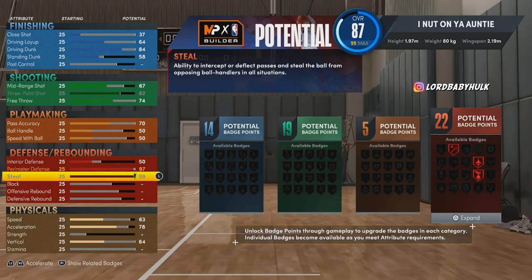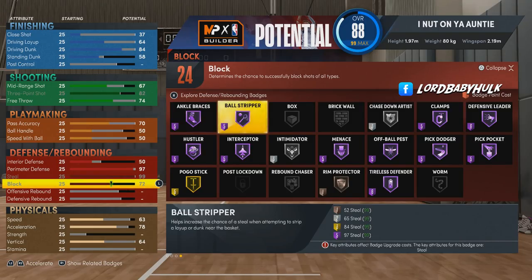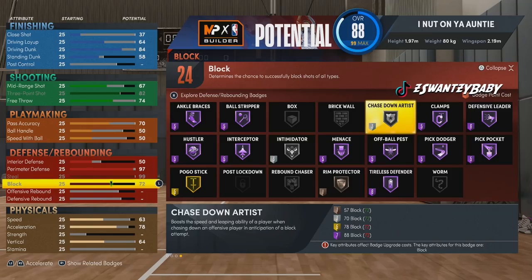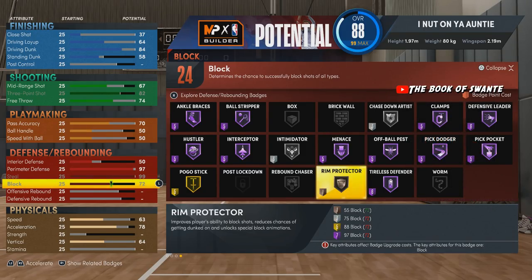We're bringing the Steel to 99 — y'all know that's glitchy as hell. We're bringing the block to 72. Here's where the talk meets the walk: if you go 6'6, you can unlock Clamps on Gold and Rim Protector on Silver. They made locks more limiting in a sense, but defense is supposedly improved. If you go 6'6, you won't need Rim Protector on bronze — you can unlock it on Silver — but you'll be about 5 speed and 5 acceleration slower.